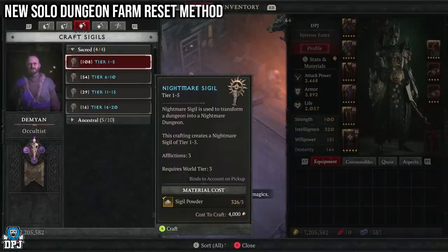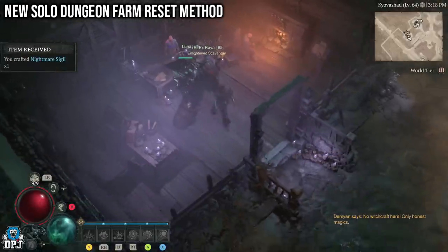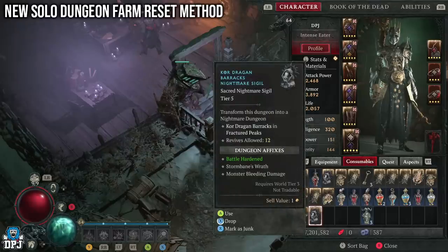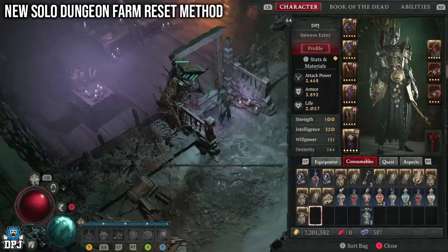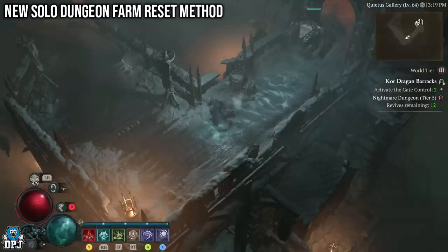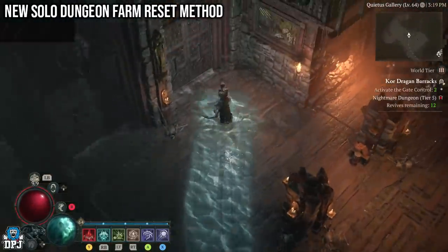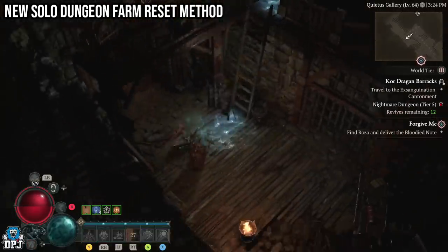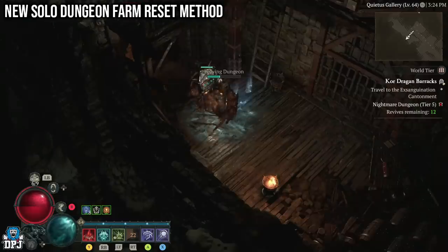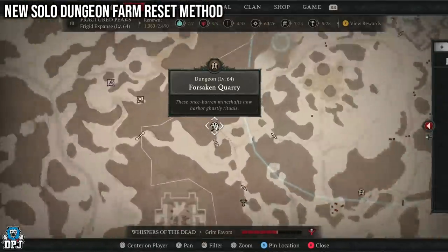There's a new method for solo players meaning they don't have to quit to the main menu. You simply leave the dungeon, re-enter, and everything will have respawned. To do this you need a nightmare sigil — any one, it doesn't matter. Use the nightmare sigil, go to that nightmare dungeon, and complete the very first objective, whatever that may be. Once the objective on your screen changes, you can now farm any other normal dungeon without ever quitting to the main menu. This will save you a tonne of time.